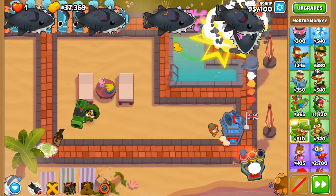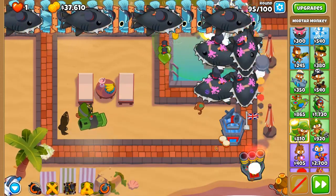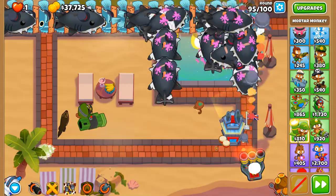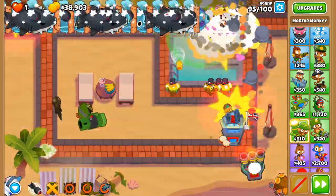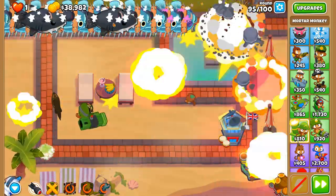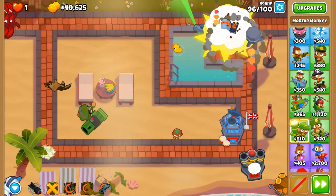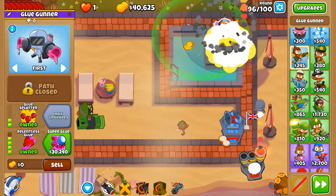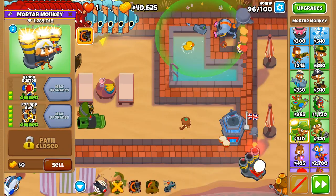Fast as one would say. Concussive Shell delays their arrival. We're going to use it now to take away some of that HP. Concussive Shell again. Relentless Glue with Glue Splatter has been an absolute blessing. Striker Jones, please stop talking and just provide the Artillery Battery with all your benefits.